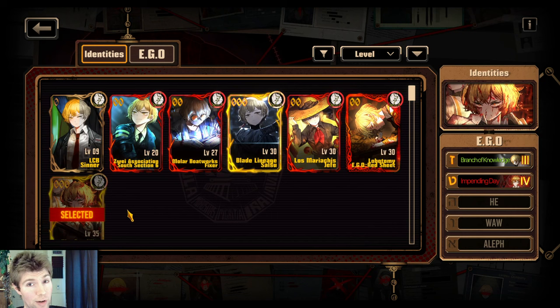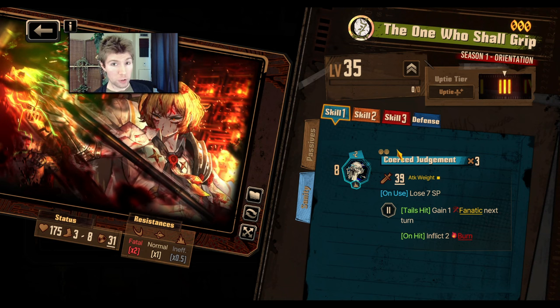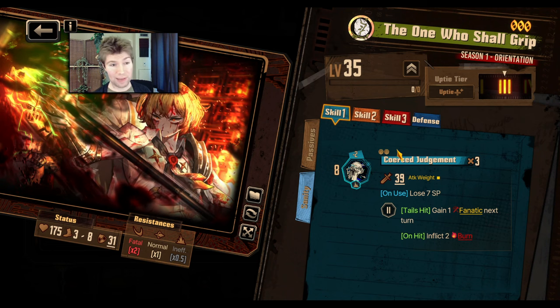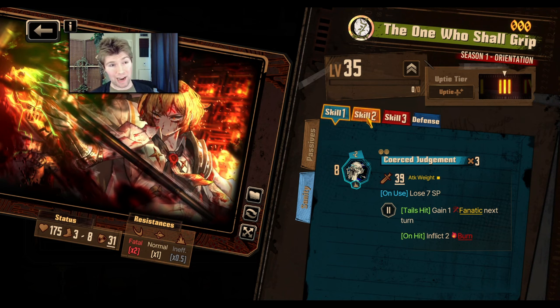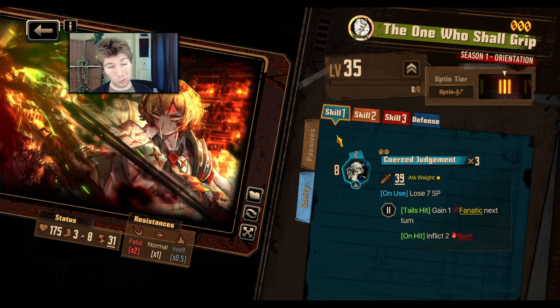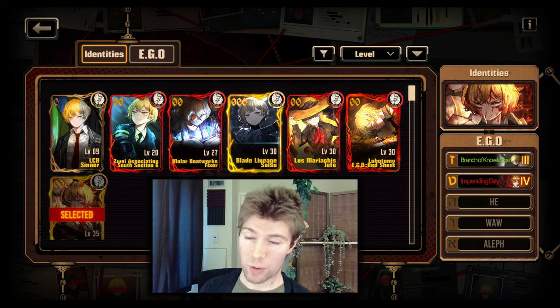We shouldn't talk about Sinclair IDs for Impending Day without talking about the One Who Shall Grip. Because this identity has negative coin values, your overuse of Impending Day actually makes the skills stronger — you'll roll tails more often, and that gives these skills higher clashing power and damage. It does have the two sin affinities that Impending Day costs, Lust and Wrath, as well as Gloom, which is used for a lot of really nice EGOs. If you want a ton of EGO resources that the One Who Shall Grip can't generate, Impending Day can get you them.